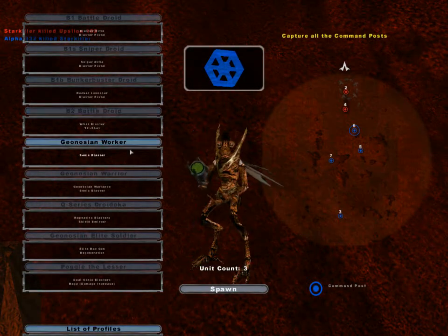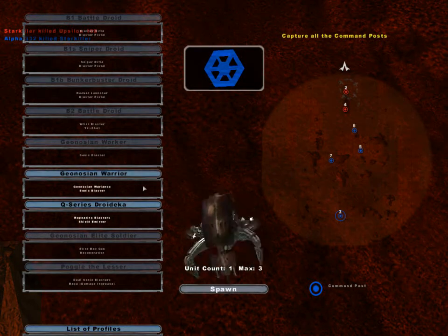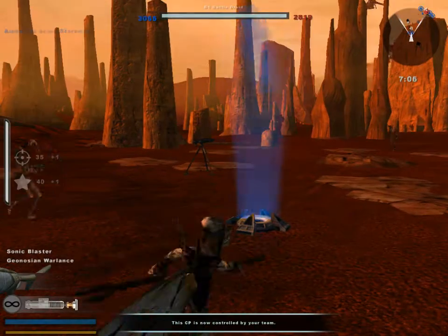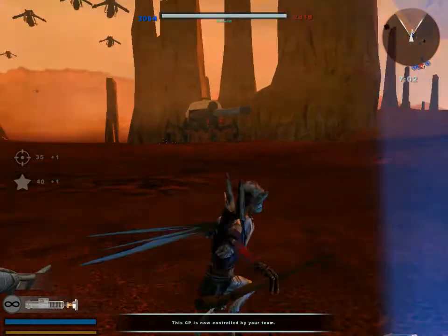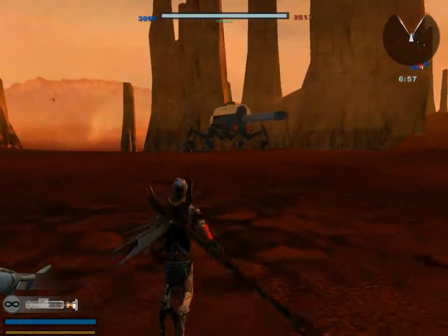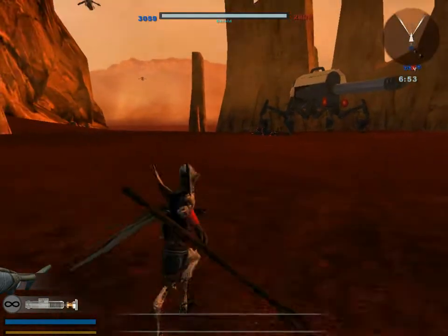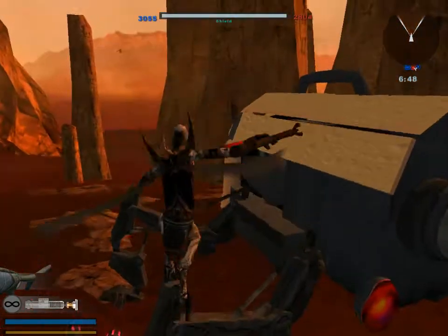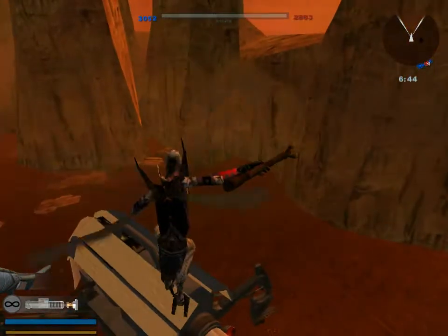Every like 30 seconds a mob of clones comes out. I'm actually going to show you something at checkpoint 3 — checkpoint spawn camp 3. This unit apparently has a secondary attack: if you switch to secondary, actually you press the grenade button, he has a one-shot. That's interesting.